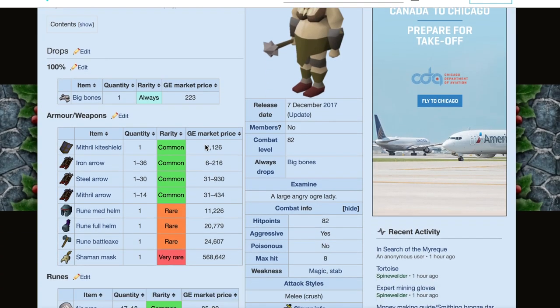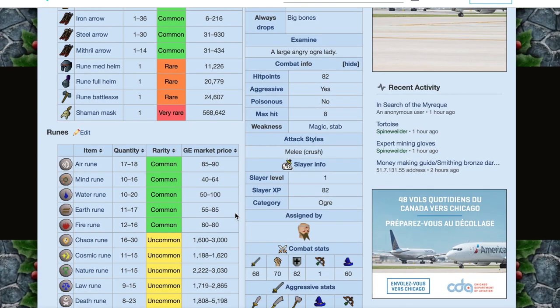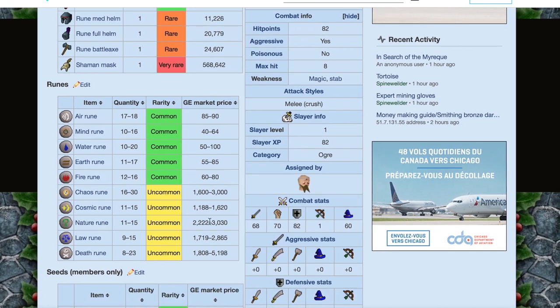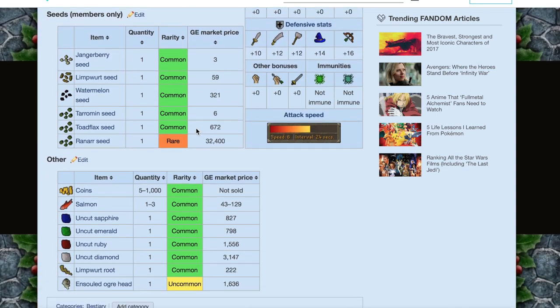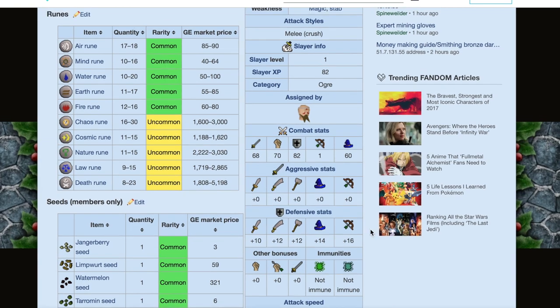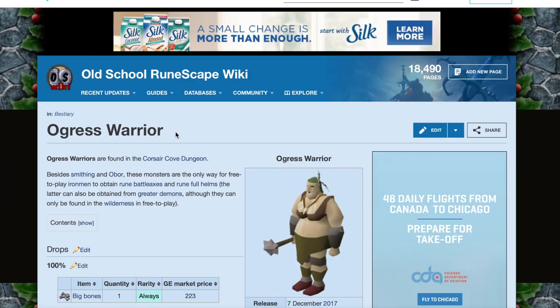These are the drops they can drop, and as you can see the shaman mask is 570k — pretty good. They also drop rune med helms, rune full helm, and rune battle axe, which all add up. The runes really add up too: nature runes are 2-3k per drop, and they also drop cosmic runes, chaos runes, law runes, and death runes — all pretty good. I even pick up the common runes as well. They also have some gems that I usually pick up. All those drops really do add up, and yeah, you can make some pretty good money especially for free to play.